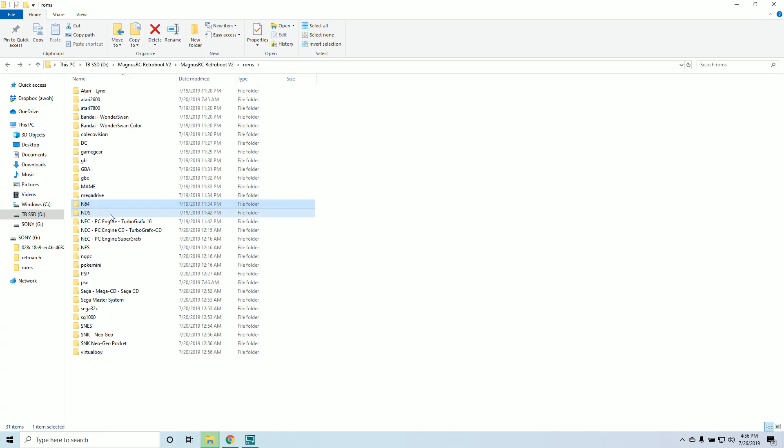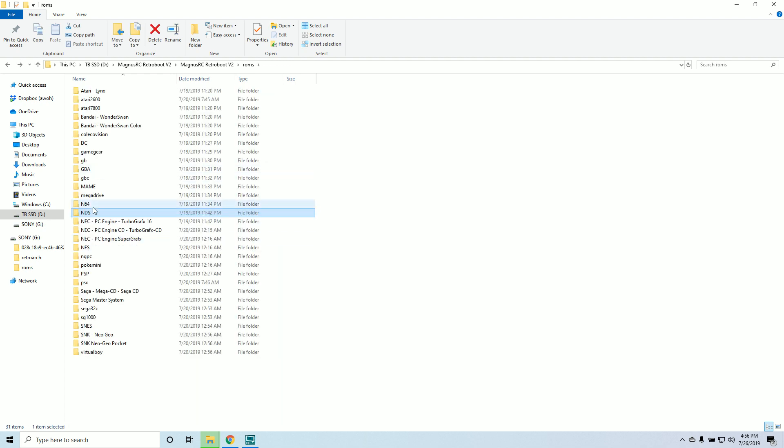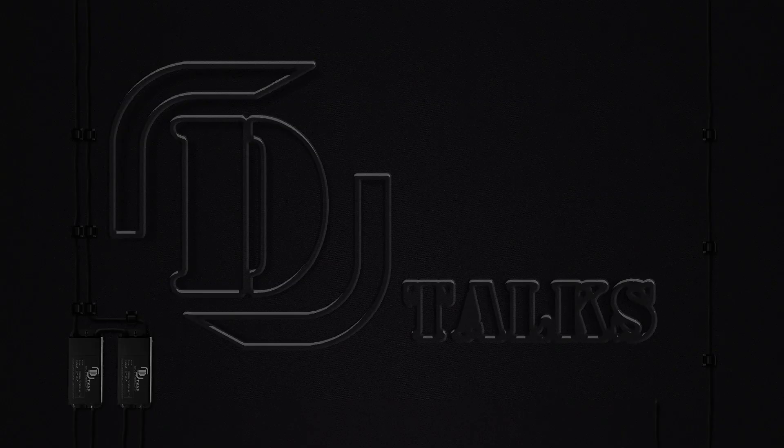This is a 128 gigabyte pre-made image that turns your PlayStation Classic into 32 systems. We're also going to check out some other controllers because we're going to want to use some analog sticks, especially for Nintendo 64. Then we'll look at the file system and show you all the different games and how many games per system. It's a cool little image — this is version 2, and a lot of fixes have been done on it.